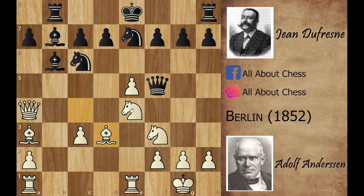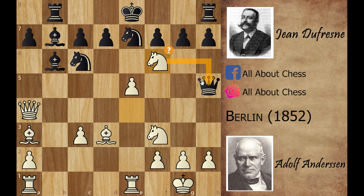White played bishop captures on d3, threatening nasty discovered checks. If black didn't move his queen, white could play knight to d6 check. That's why black played queen to h5. Now Andersen sacrificed his knight with knight to f6 check. According to Stockfish this is a mistake, but the idea is very powerful — black is supposed to capture because otherwise white wins the queen. Black played g captures on f6.